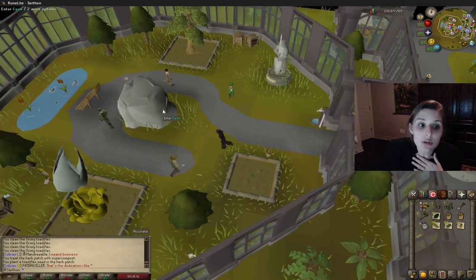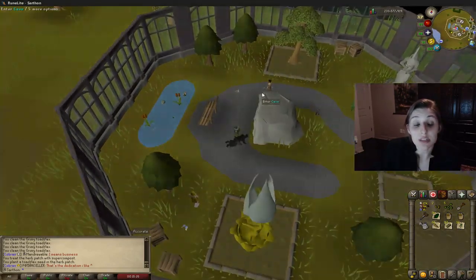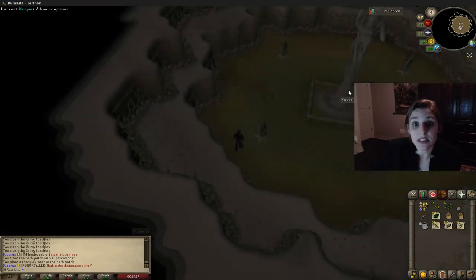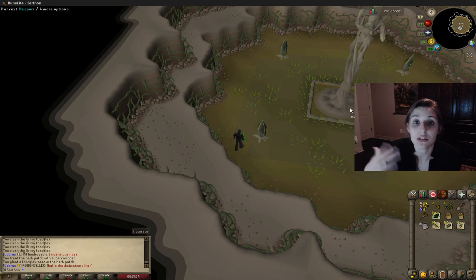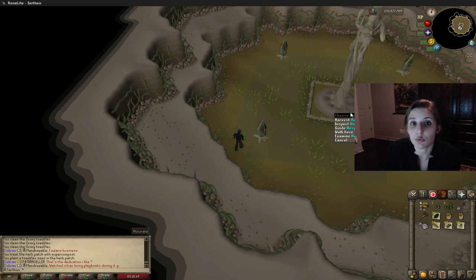Also in this room, you have the new Hespori boss. You plant the Hespori seed in a dedicated patch — mine is fully grown right now. It takes about 36 hours to grow completely, gives around 12k XP, and drops some really great seeds: the chrono seed, the addis seed, and the iasor seed. You just plant the seed and don't need to worry about compost or anything like that.